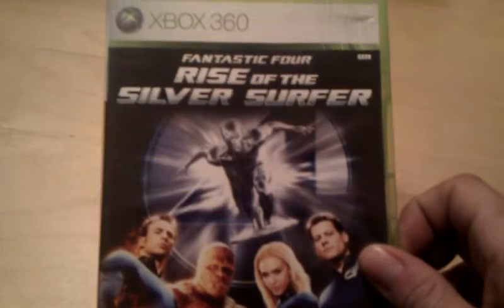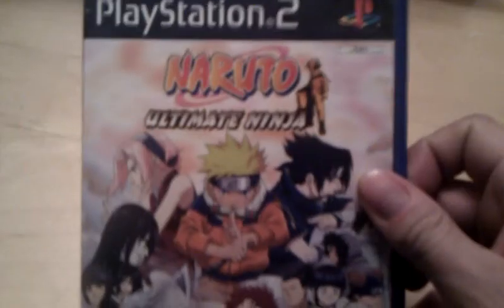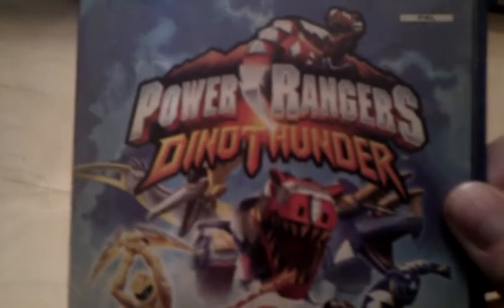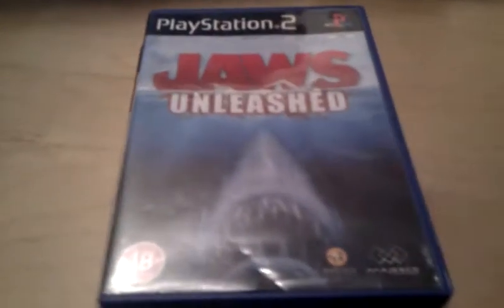On the Xbox 360 I got Rise of the Silver Surfer for a pound, and Half-Life — which I've never played but I've heard really good things about — that was a pound too, and it's complete. Naruto Ultimate Ninja was 50p. I'd never even seen this one before, but it looks like a good fighting game. Power Rangers Dino Thunder — looks like a dog's been chewing on that — was 50p. Garfield, 50p. Jaws Unleashed, that was complete and was a pound.